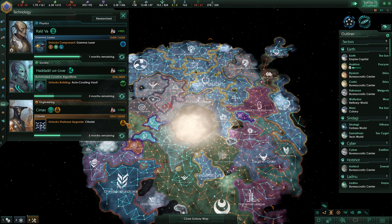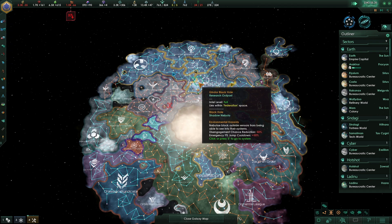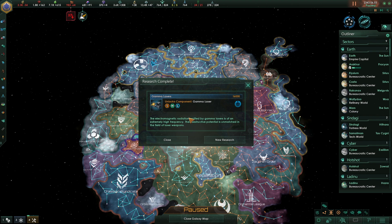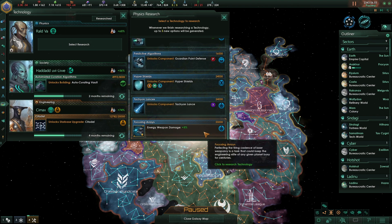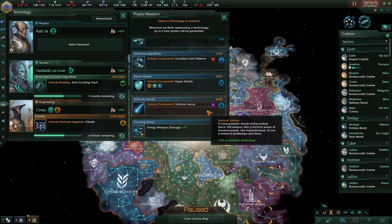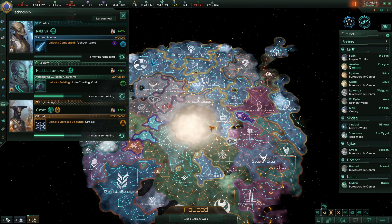Technology: gamma lasers in a month. Gamma lasers opens up the energy weapons path — awesome. We don't really need it, but we can get a tachyon lance. That sounds interesting. It's like the particle lance, which I was told was good, but this is better. All right, we'll have the tachyon lance.